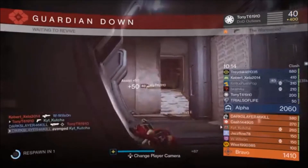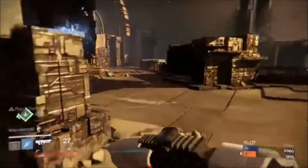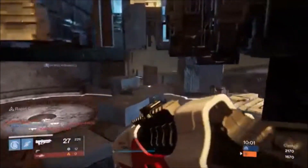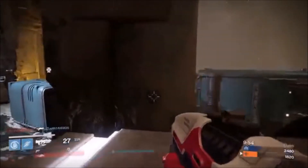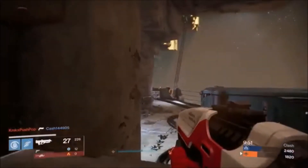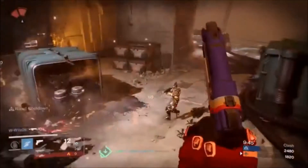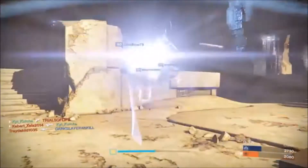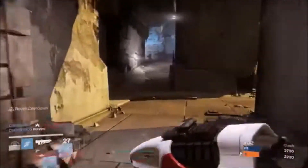Sidearms and the new submachine gun class are going to join the current primaries in the kinetic and energy slots, which are going to be our two primary options. Here's my recommendation: if you want to start making the transition in playstyle to Destiny 2's new economy, you're going to want to run your choice of primary — be that a hand cannon, a scout rifle, an auto rifle, or a pulse rifle, all of which are going to be fairly similar to current models — as well as a sidearm in that special slot, and then go with either a rocket launcher, a sword, or even Sleeper Simulant in your heavy slot.